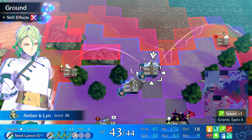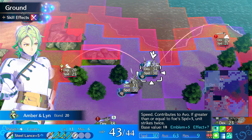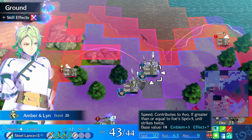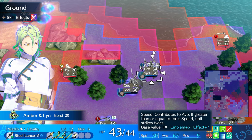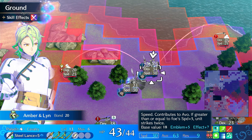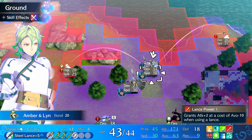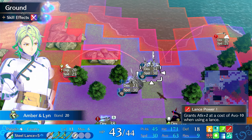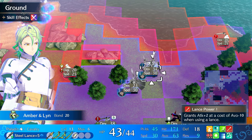You can improve him further by getting Speed +4 or +5 to raise his starting speed. With two Speed Takers his starting speed would be 23, and on a kill he gains +2 speed from Speed Tacking. Lance Power 2 to 3 is probably more than enough — Lance Power 3 is very reasonable especially paired with Speed +3. That's pretty much it for the build.